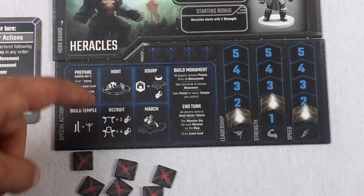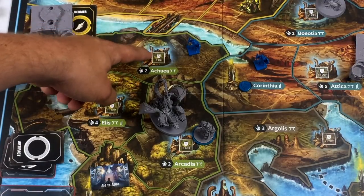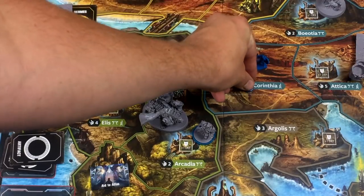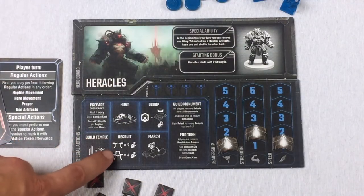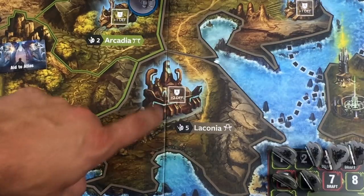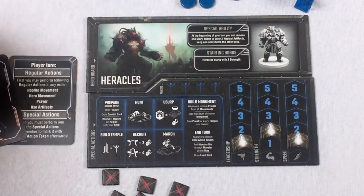The 'Recruit' action lets you bring hoplites from off the board into regions you control with cities. For each regular city you control, you recruit two hoplites. If you control Sparta — a special city in Laconia — you recruit four hoplites there. The 'March' action lets you grab all hoplites from one region and move them into an adjacent region all at once.